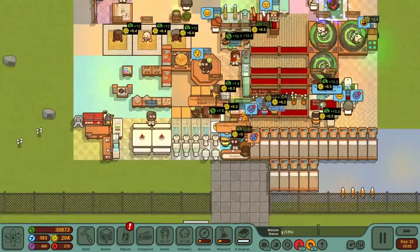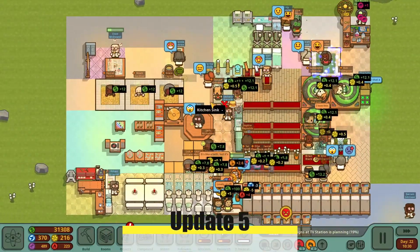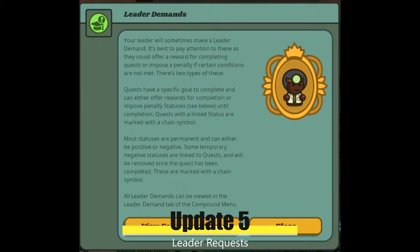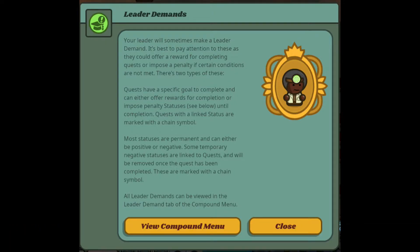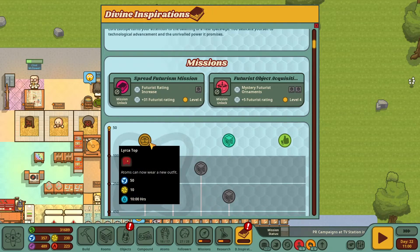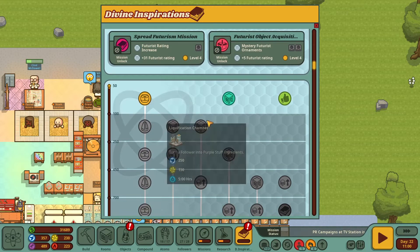A couple other things to cover: Leader Requests. I've only gotten a couple of these so far, but your leader will request some items to be placed in the compound, and once complete, you will get positive traits. If they are not complete, you get negative traits. Another item to briefly cover is the new clothes that you can research in the Futurism Divine Inspiration Path.